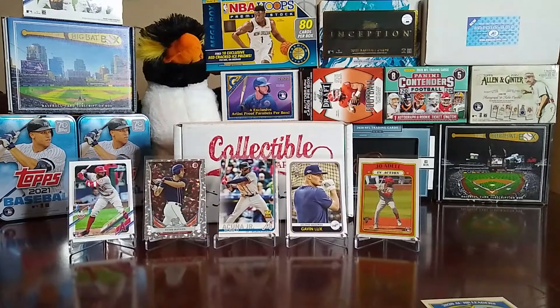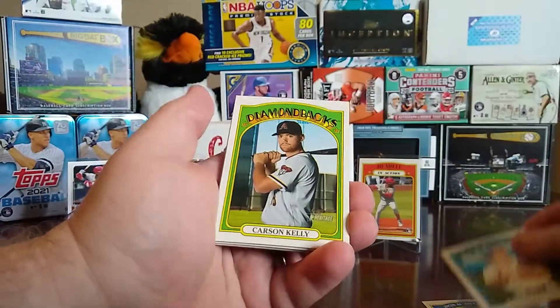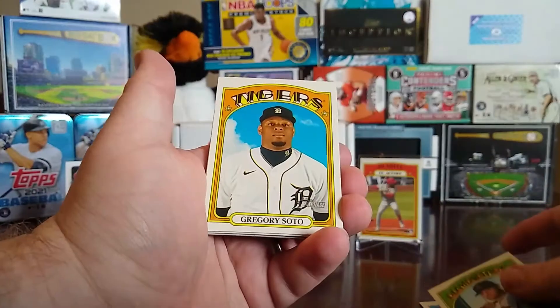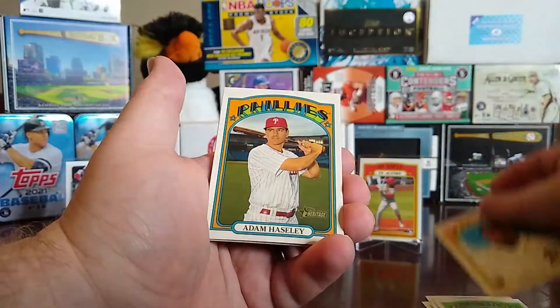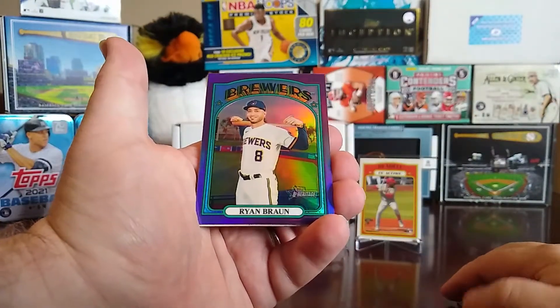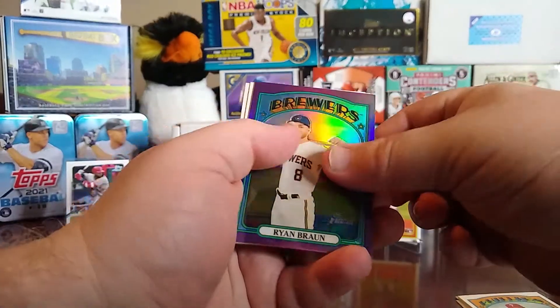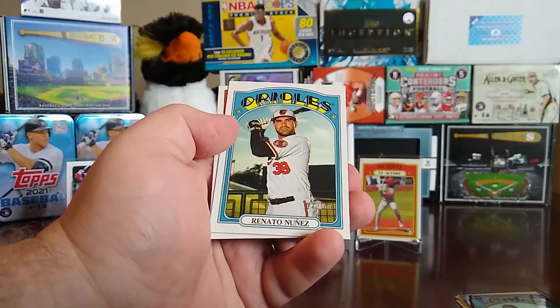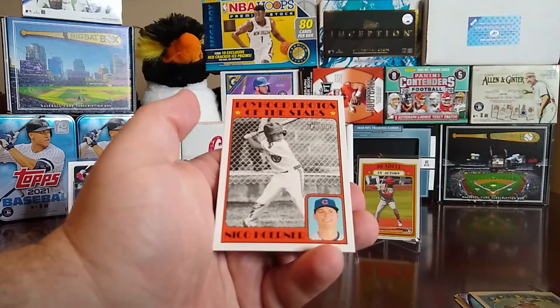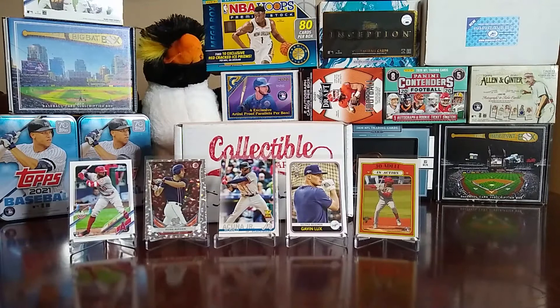Continuing with 2021 Heritage: Paul Goldschmidt, Carson Kelly, Gregory Soto, Adam Haseley, and a purple chrome parallel of Ryan Braun — this looks like it might have come out of a hot box, so that's cool. Then Renato Nunez and a Boyhood Photos of the Stars card for Nico Hoerner. Looks like these cards got into a hot box, which is kind of cool.